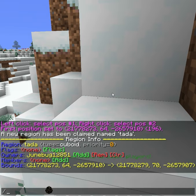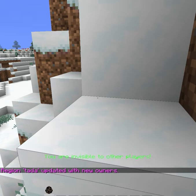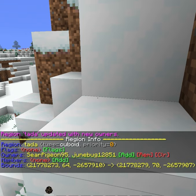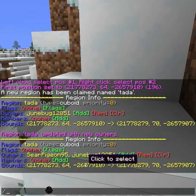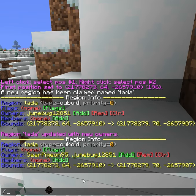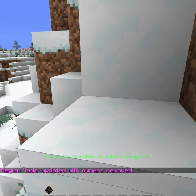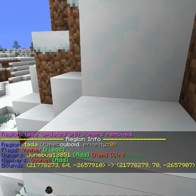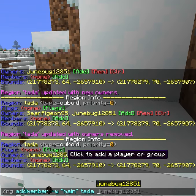But regardless, to add your friend as an owner, you would click add and enter their name. If we rerun /rg info, you can see that Seer and me are both owners in this region. To remove an owner, you just click remove and enter the name, and we can see that Seer is no longer an owner.